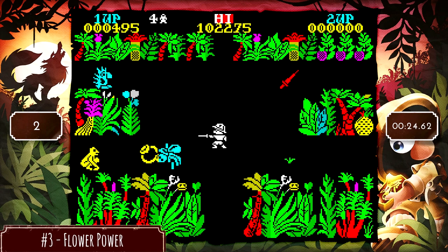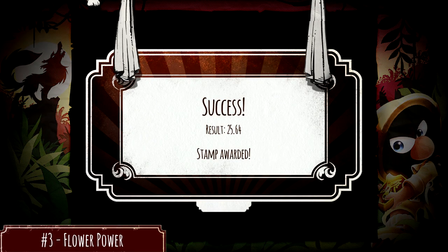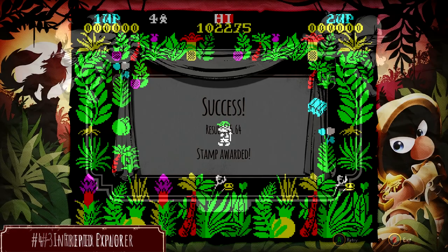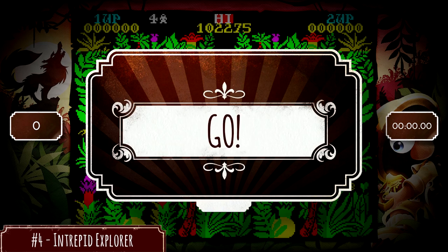This one is the hardest room — there's usually a lot more enemies than this, but sometimes you will get some crazy difficult enemies to deal with. But there are your three flowers. Number four: The Intrepid Explorer.